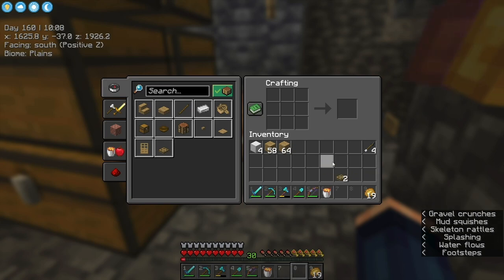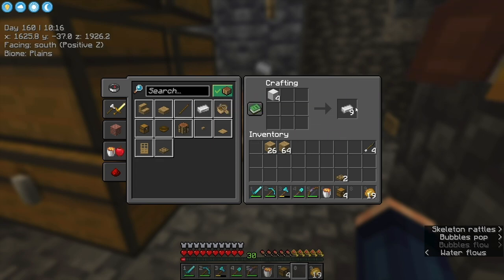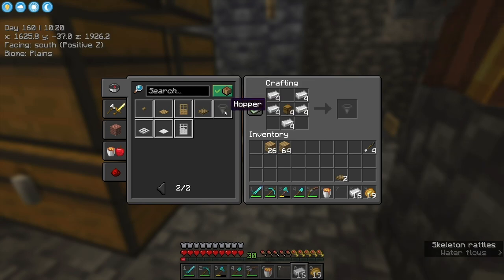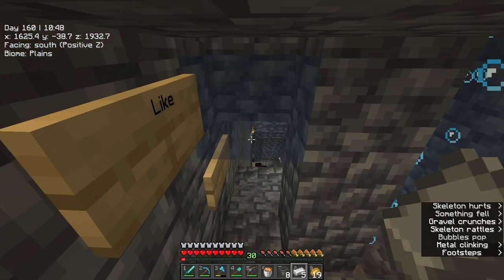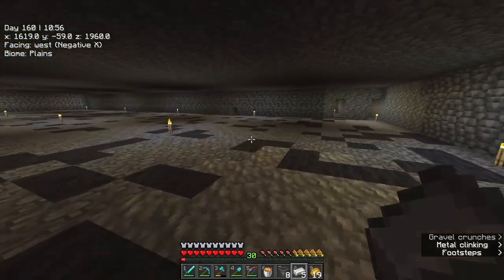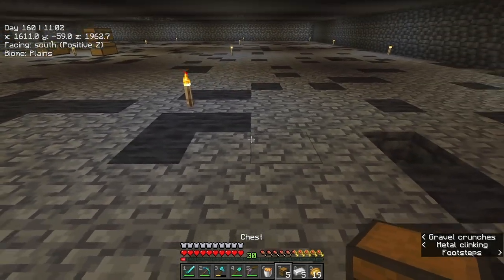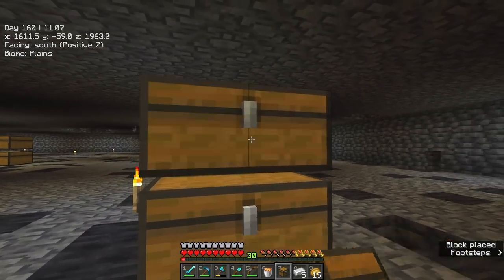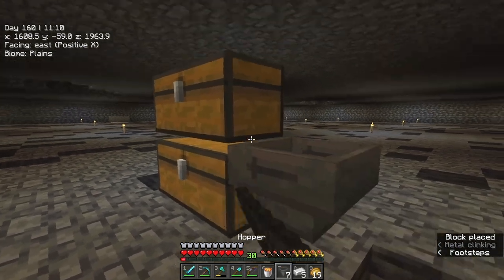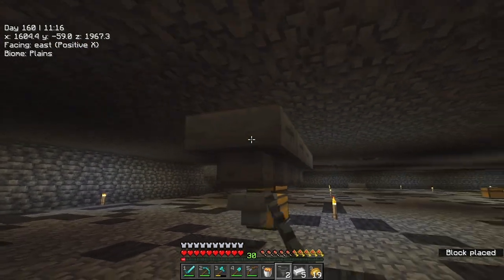Next thing I'm going to need is some trapdoors, and I'm going to need a good amount of chests — probably four will do fine — and then I need a load of hoppers as well. I need to create more chests. Let's jump down here and pop this here, and then pop the chest like so.